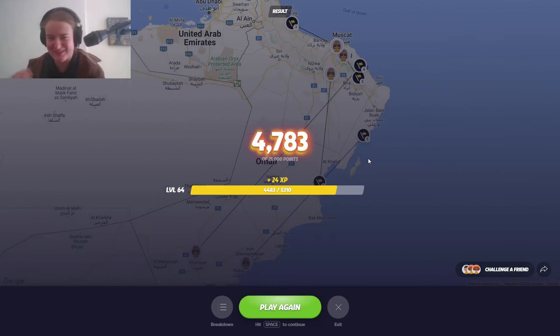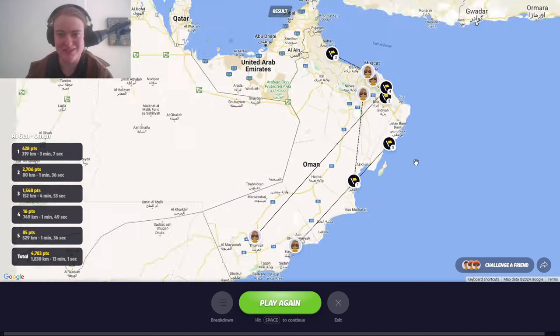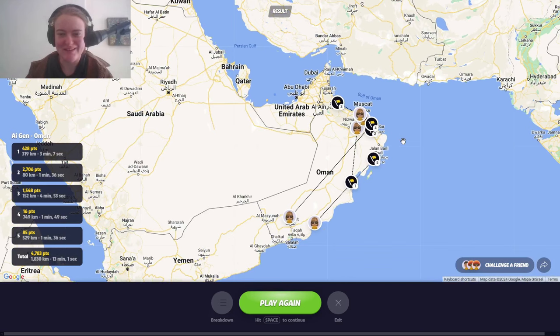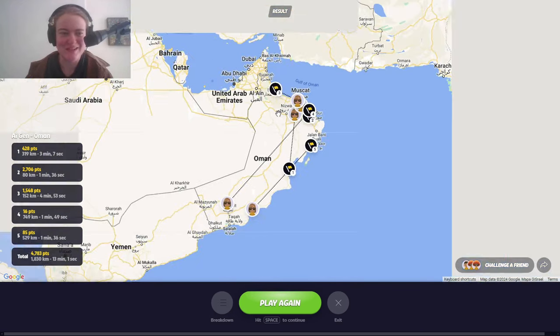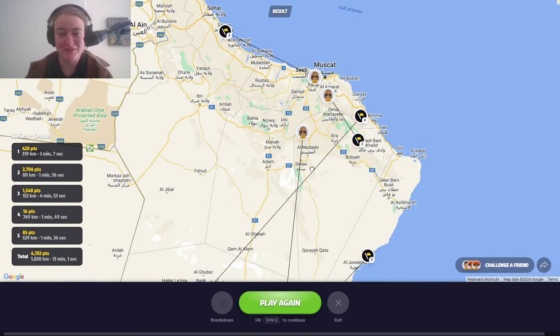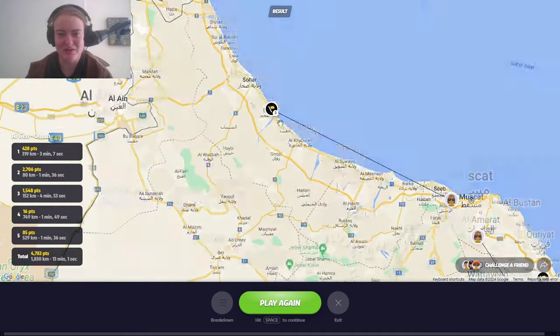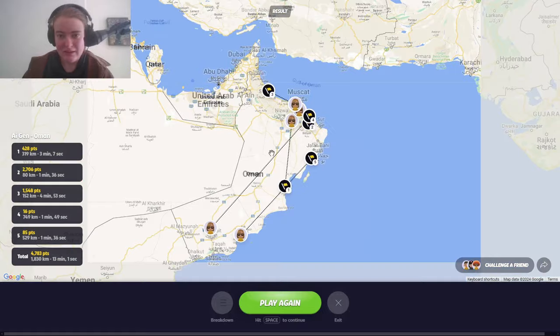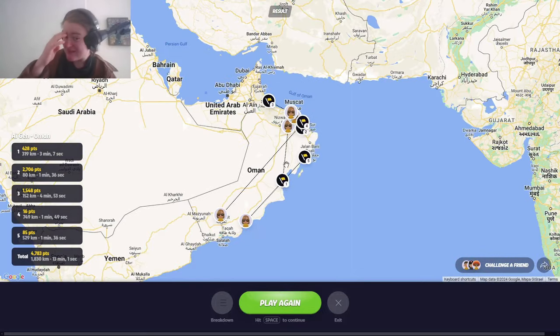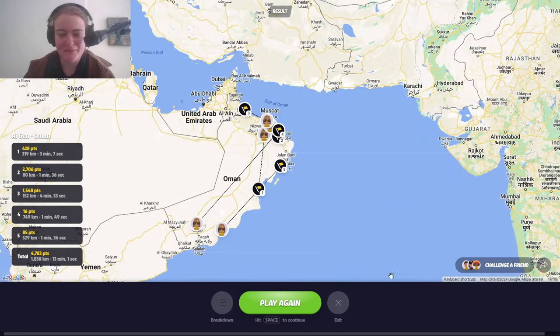So we scored a whole 4,783 points, which — I was not expecting to do too well. That was so cool. I'm so excited about this. Some really interesting looking locations — the town especially was super cool to just look around in. But yeah, that was Oman. Thank you for watching. Let me know your thoughts about this, and I'll see you later. Bye.